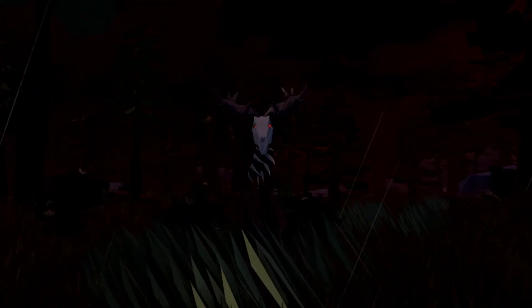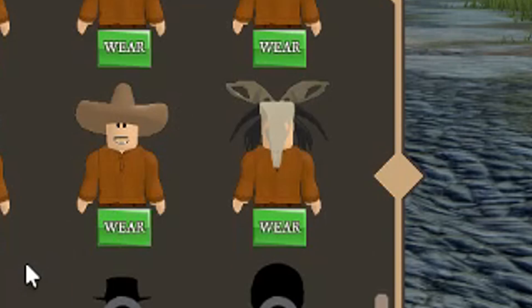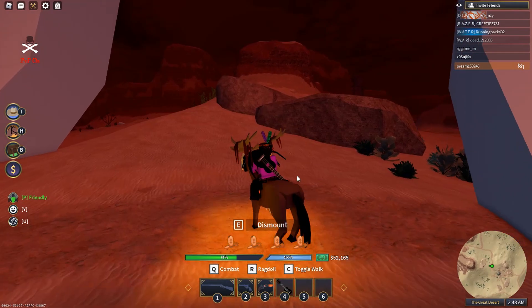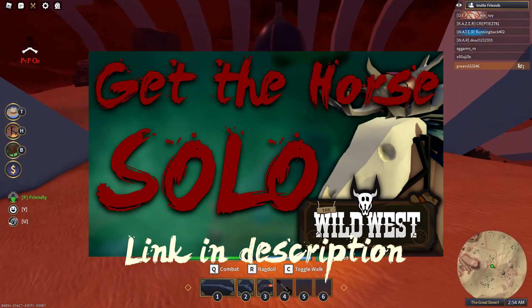Outside of that there is the wendigo that spawns around the map, and he has a chance to drop the wendigo holsters, the wendigo hat, and finally the wendigo horse, which is definitely what everybody wants to get right now. I'm making a separate video about how to get the wendigo horse effectively by yourself, so be on the lookout for that.